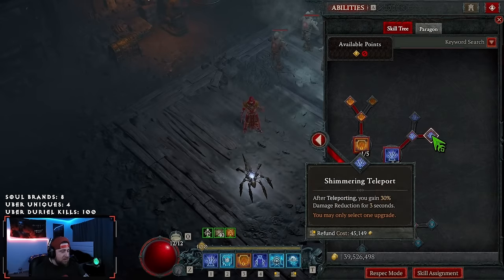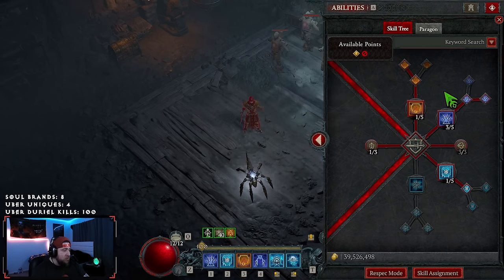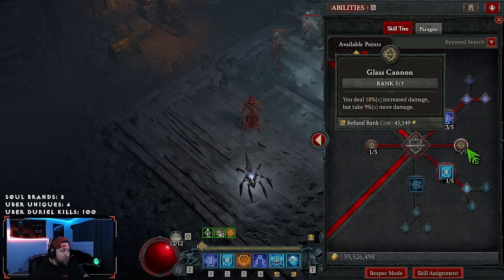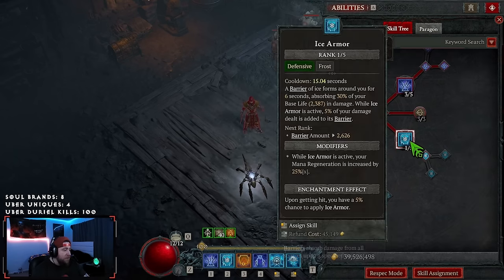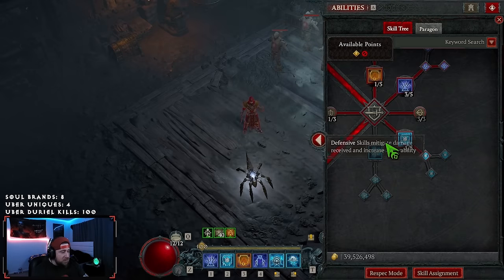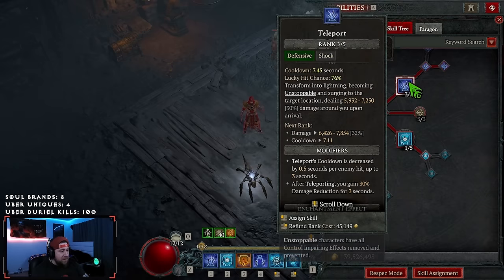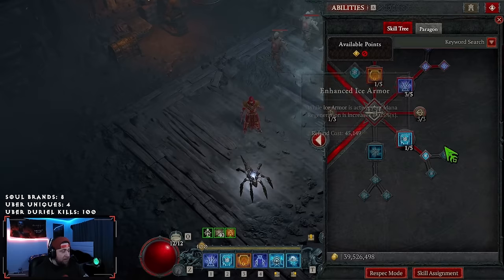We got Teleport into Shimmering for more DR. We got one point into Elemental Attunement for Lucky Hit to reset a Defensive Skill. We got three into Glass Cannon for more damage. We got one point into Ice Armor as well as Enhanced Ice Armor because we do need Barrier in this build — this is very important. And a little bit of Mana Regen, though you probably don't actually need the Mana Regen after the Resource Cost Reduction. Otherwise, I take this out and just try to max out Teleport even more.